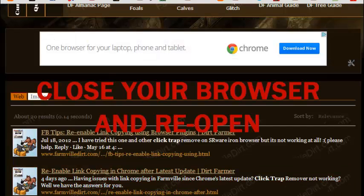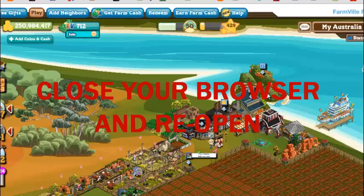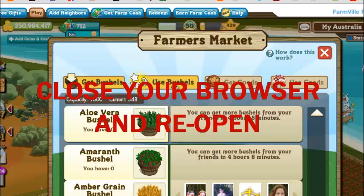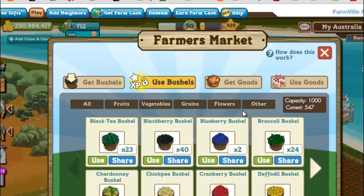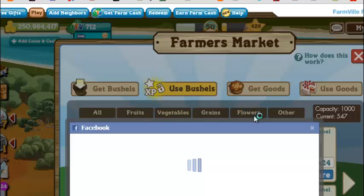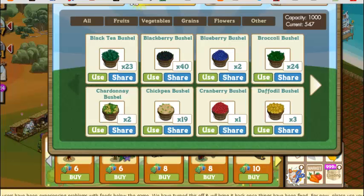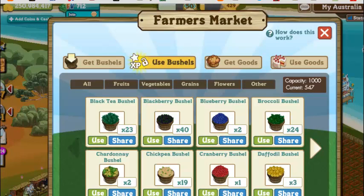Now we're going to switch back over to FarmVille — and my farm does not load this quick, this is the magic of video editing. Let's try to share a bushel now, or try to copy the link. And what do you know — now we can copy the link address and post it anywhere we want. We have successfully installed Tampermonkey and ClickTrap. What we did was: uninstall the old version of ClickTrap Remover that did not work, install Tampermonkey as a buffer, and install ClickTrap Remover, and we can now enable ourselves to copy links inside the publish box.